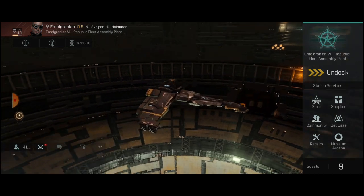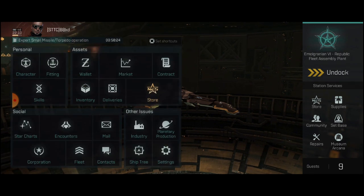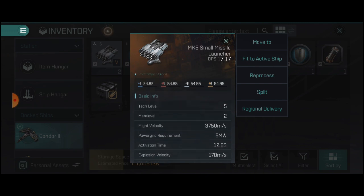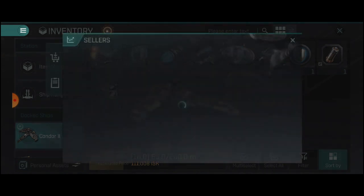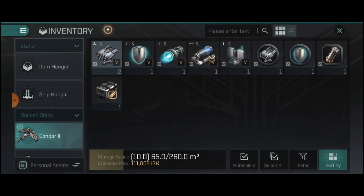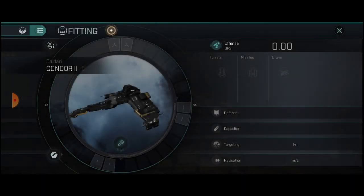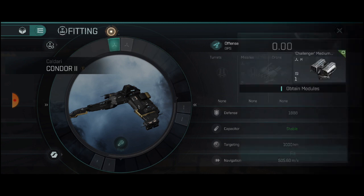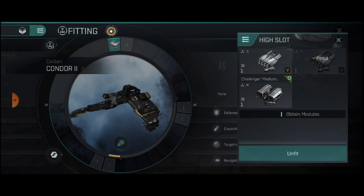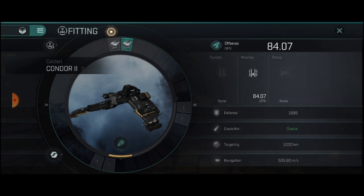Once you have your ship, purchase whatever weapons suits you best. What I am going to do is go with a small Mark V small missile launcher. This is a pretty basic and cheap setup. We're going to open up our inventory, go into fittings, and we're going to start fitting our ship. We're going to pop our small missile launchers on here and we'll see our DPS go up to 84 damage per second.